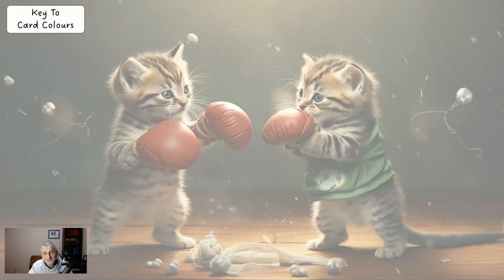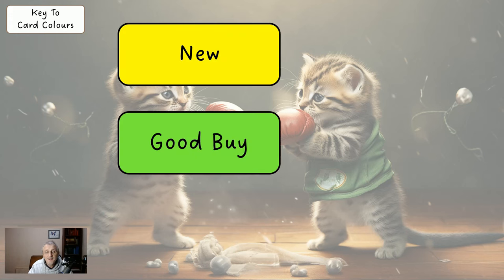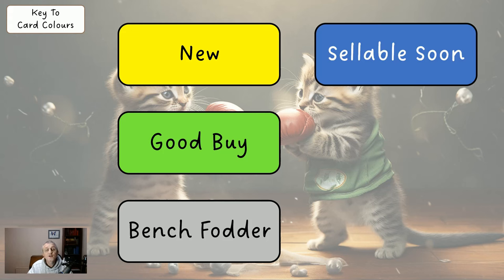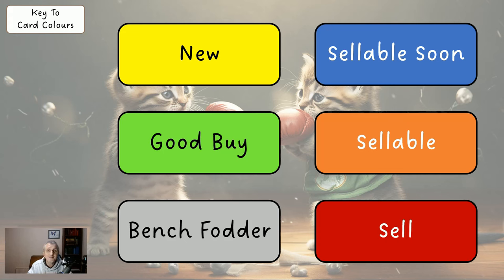The different background colours: yellow means it's a new player introduced into the system. Green is a good buy — I think there's only one or two this week. Grey is bench fodder; try to have no more than three grey players. There are no blue ones this week, but blue means they're sellable soon. Orange means they're sellable now. A red background means sell the player now.